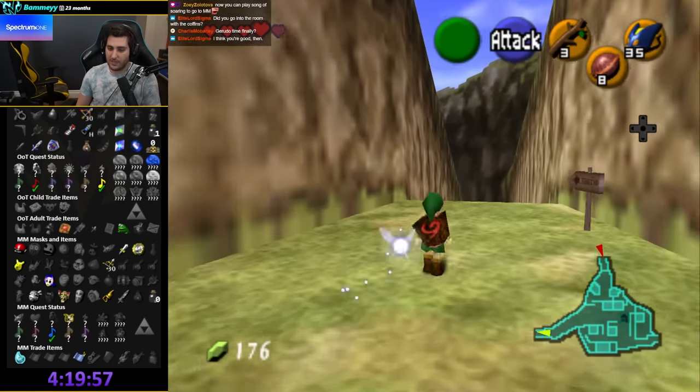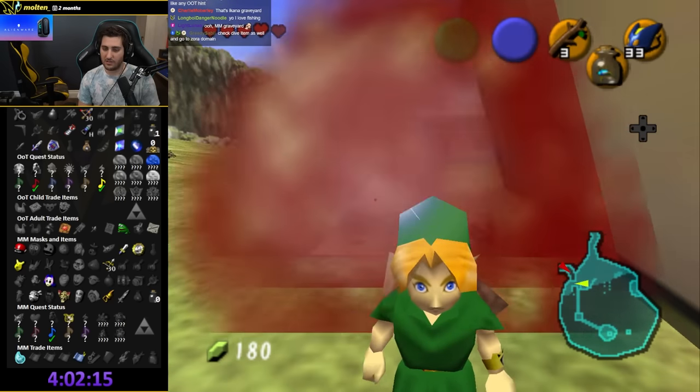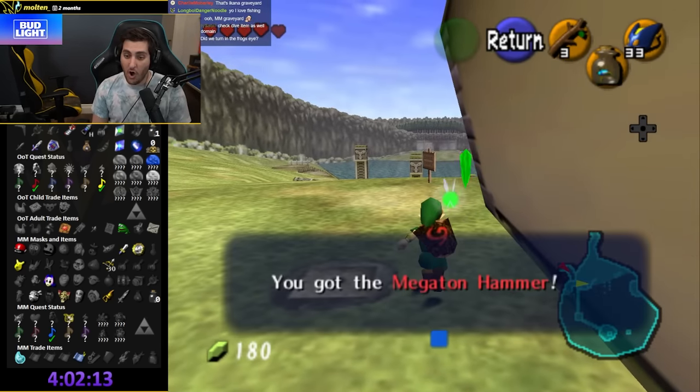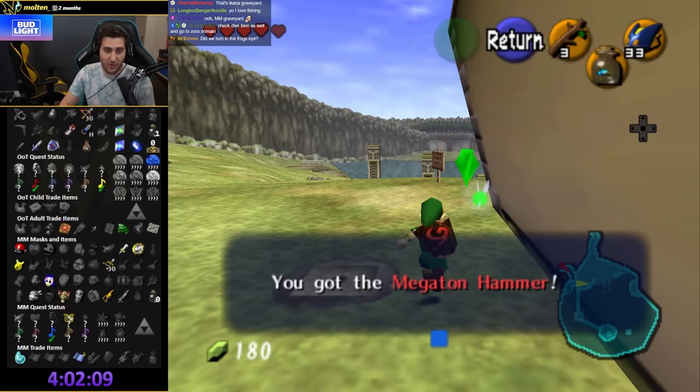Let's go to Gerudo and then Lake Hylia from there. The fucking Megaton Hammer — no way! The hammer is insane, I can equip swap that. Hammer is massive!